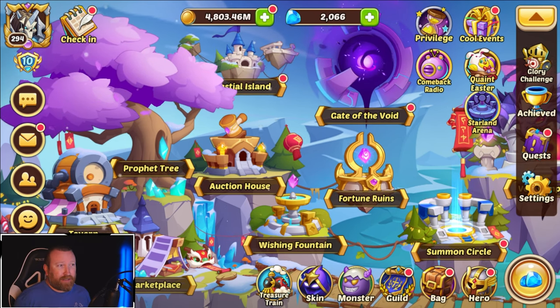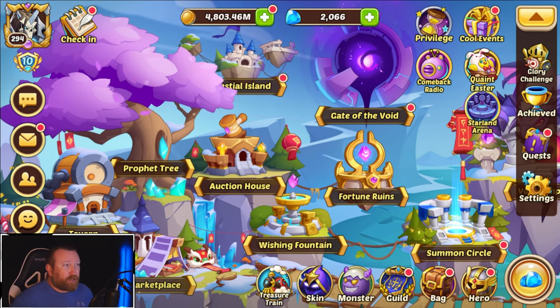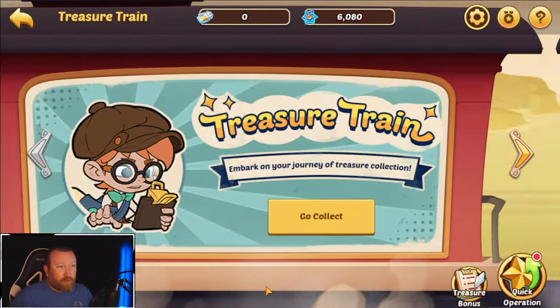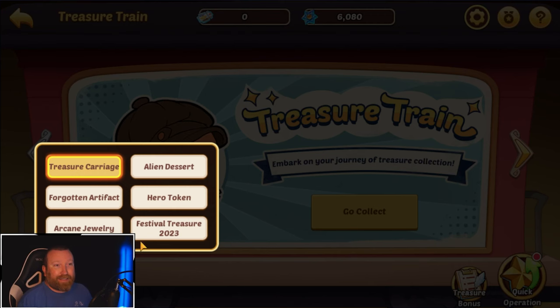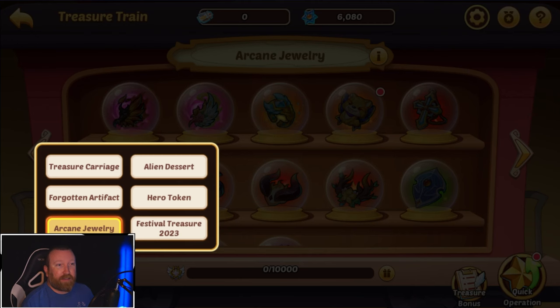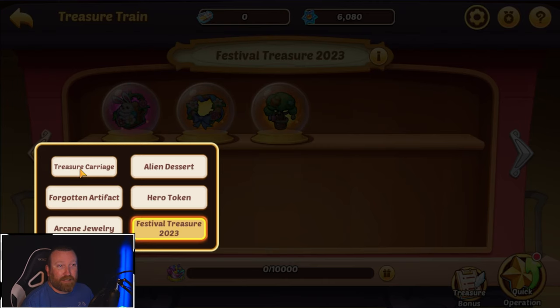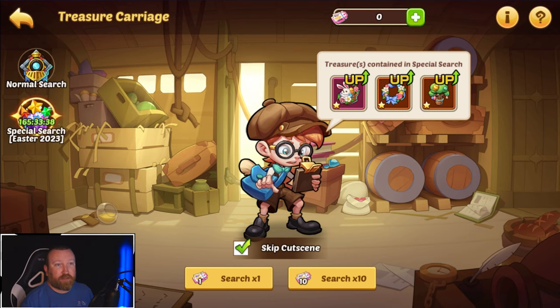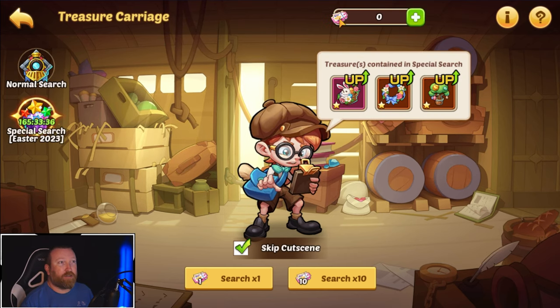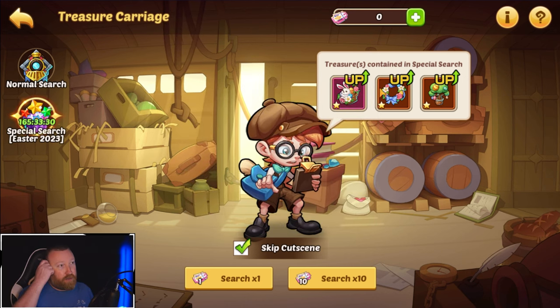You can get most of the content done with everything else in the game right now, but this is a huge boost with the Easter Treasure Train. We're going to be getting different events in the treasure train — we had that event with the arcane jewelry and new game modes. We now also have festival treasures happening per year, and there are three brand new ones in this event. In the treasure carriage you'll see the special search for Easter 2023, using new pink charm treasure coupons.